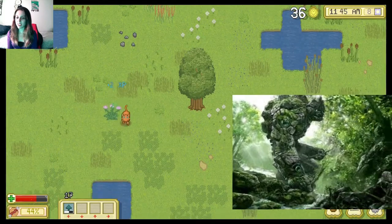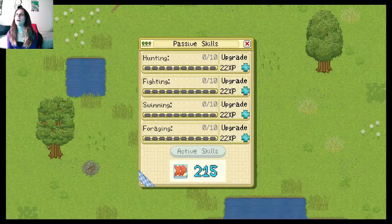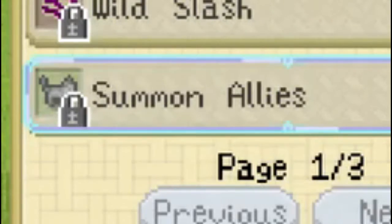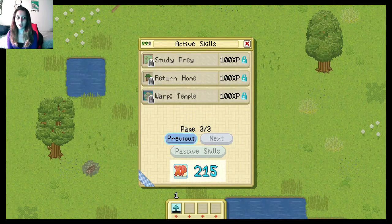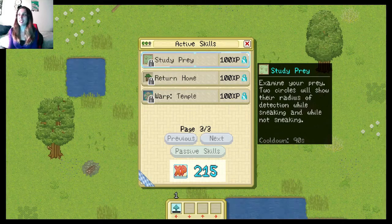I wonder what the forest guardian looks like. Shrek. Wait, have I used skill points? Oh my gosh, are you serious? I've been like Iron Man — let's Iron Man Cattails. Summon allies, warp to temple, return home. Why is there so much magic in a game where I thought it was just a cat? I thought I was just doing cat things, but I could teleport. Normal cats do that.